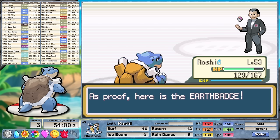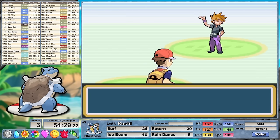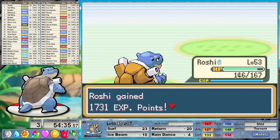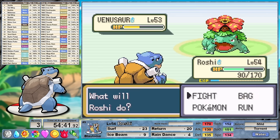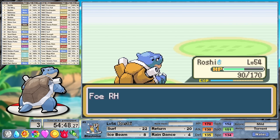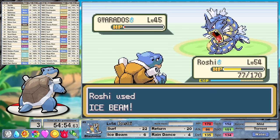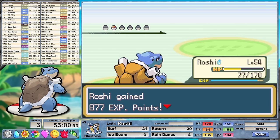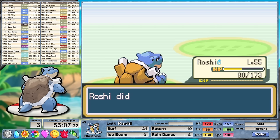Giovanni falls and with him the gym challenge, leaving one final trainer before the leagues: Rival 6. Speaking of that raw power that Roshi possesses, we are the same level as the rival's ace in this battle. I set up the Rain against Pidgeot, though I feel this was a little bit unnecessary. Surf one-shots and then Ice Beam handles Venusaur in two more shots. Including a critical against his Gyarados, we see a successful battle in the first attempt. At an equivalent level we just beat up an entire team. Before we pop into the leagues I'm heading back to Celadon to grab that Mystic Water from the game corner.